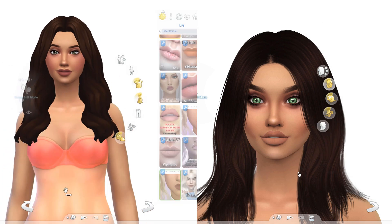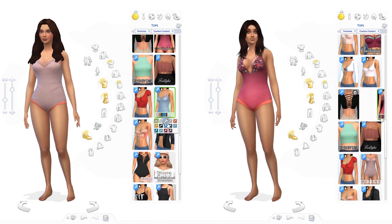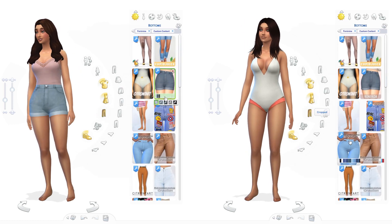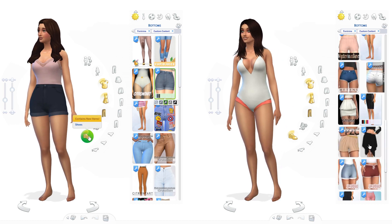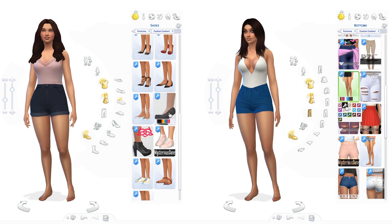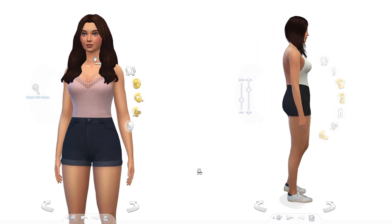Personally, I just like them both. I find Alpha super fun to play with in CAS, but for gameplay I think I prefer Maxis Match, and I'm actually trying out a whole lot more Maxis Match now, which is quite fun and exciting. I'm using the same exact sim for this — I tried to give her the same kind of outfits but in either Maxis Match or Alpha. The left is Maxis Match and the right is Alpha CC.